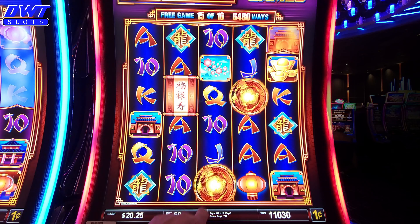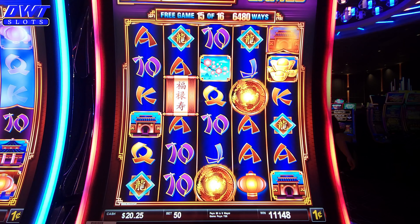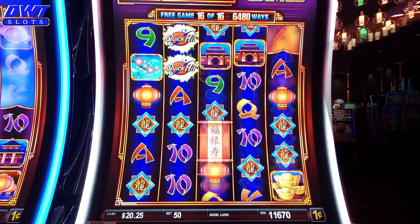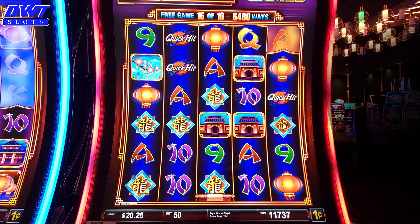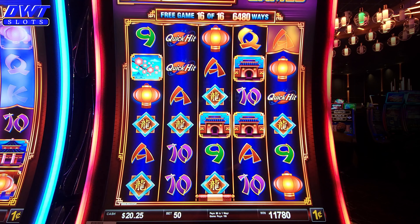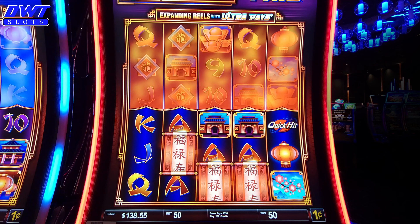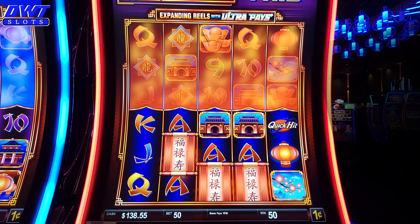You want to get these wild symbols in there — that's where all the money is. Last spin. It's the first time we got any quick hits; you get three of them and you just get your money back. I'll leave it to 50 cents. So total bonus was, I believe, $117.